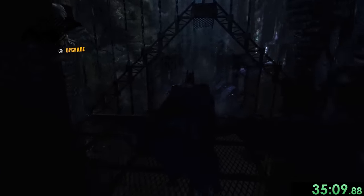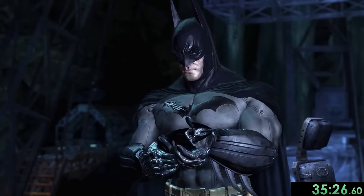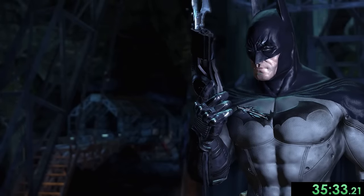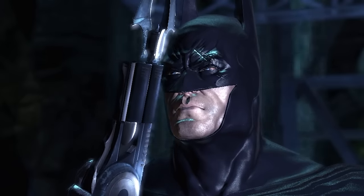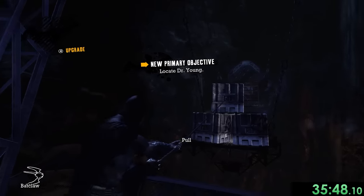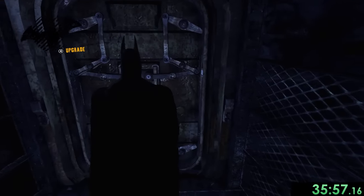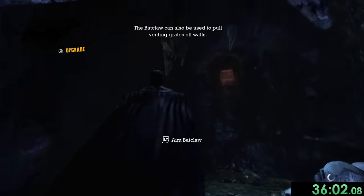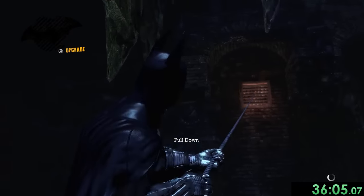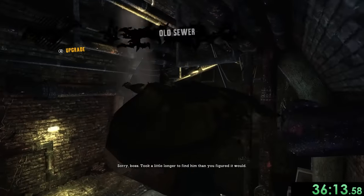Inside the Batcave we go to the computer to see Joker's plan: he's trying to create super soldiers using the Titan formula, and we don't want that to happen. We get the Bat-Claw gadget — so cool that Batman stares at it awkwardly for a few seconds while I'm trying to speedrun. The Bat-Claw lets us pull objects and open high vents. We head out of the Batcave in the opposite direction and immediately use it to get through a vent.